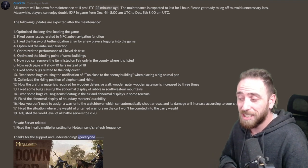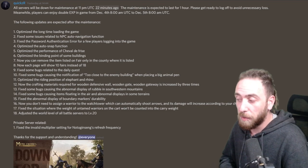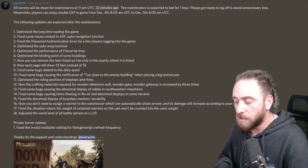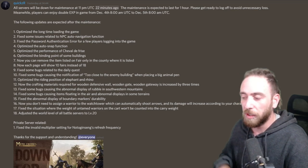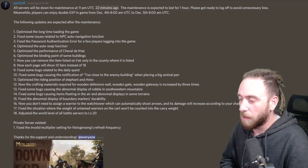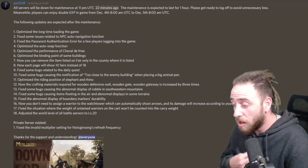They fixed some bugs related to the daily quests. They fixed some bugs causing a notification of 'too close to the enemy building' when placing a big animal pen. This can go either way - you can use it to grief other players if you're building too close to their bases, you could just surround them with big animal pens, which would be an absolute nightmare.